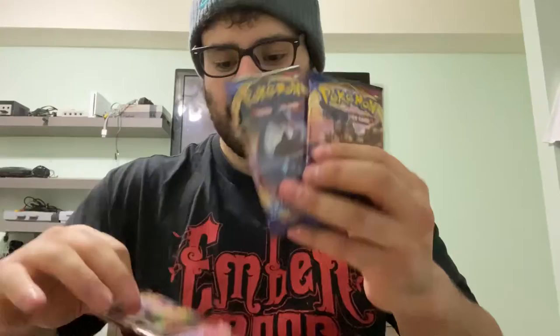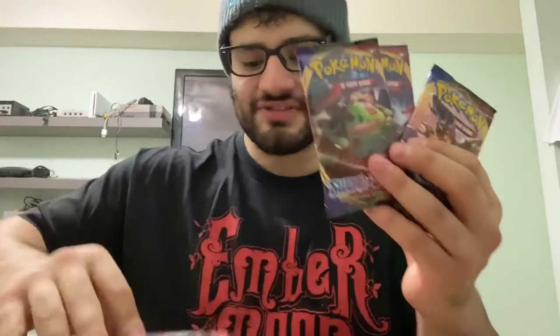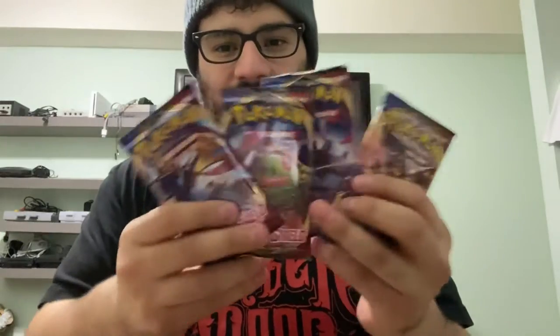Now we got to determine which Pokémon is going to have the rights to be last. So we have a Zamazenta, a Lapras, a Snorlax V, another Snorlax V, a Zamazenta, and a Zacian — those are the four pack covers. We're going to put them all to the side and this is a Battle Royale. The winner officially gets their pack opened at the end — you know how we normally save a pack for the end.